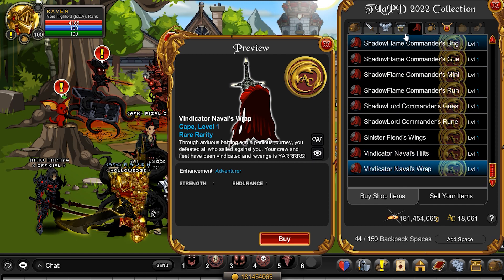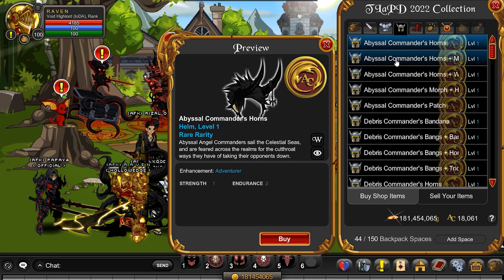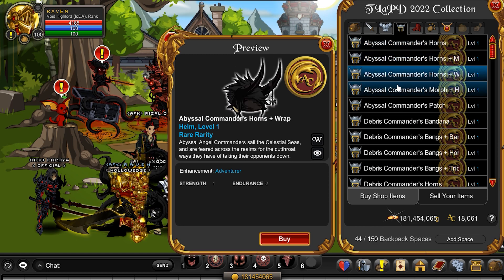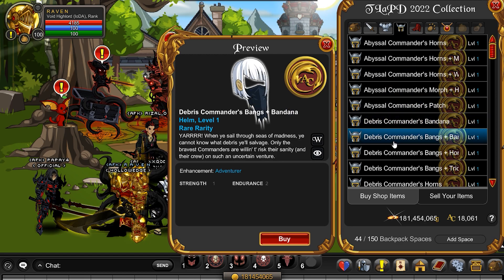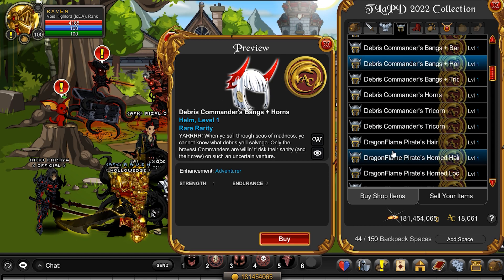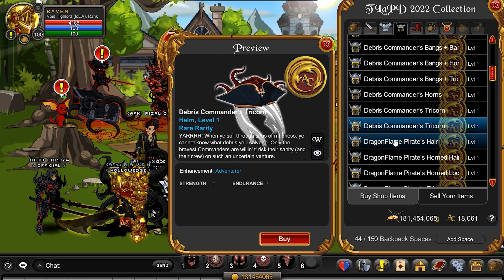Oh, that's the naval. The Vindicator. And then the helms — there's a lot of helms. Nice horns right there. Different variants of that, and then you've got some different variants of that. That's pretty cool with the horns like that. Not too shabby.